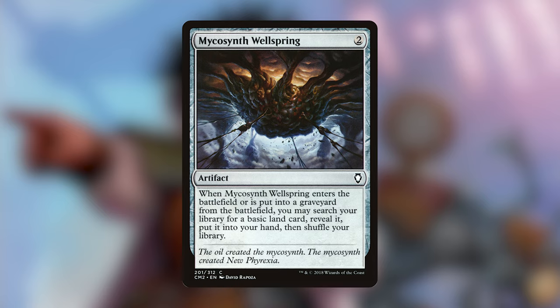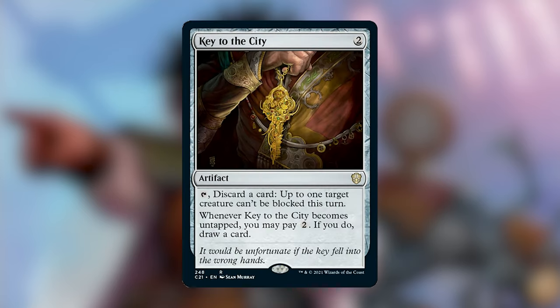Mycosynth Wellspring is 2 generic for an artifact. When it ETBs or is put into a graveyard, you may search your library for a basic land, reveal it, and put it into your hand, then shuffle your library. It doesn't give you any mana ramp — I don't want to copy this, so it's going out. Key to the City is a 2-mana artifact that can tap to discard a card so up to 1 target creature can't be blocked this turn, and whenever Key to the City becomes untapped, you may pay 2 to draw a card. Some potential, but I've got better artifacts to put in.